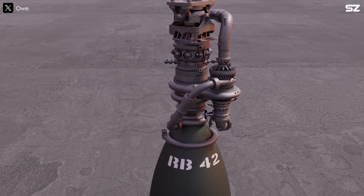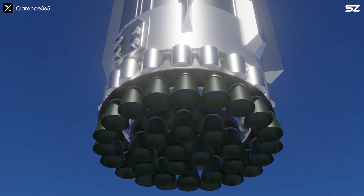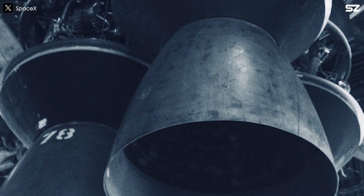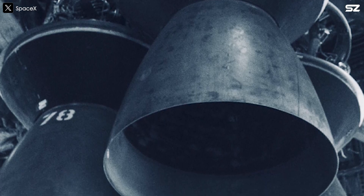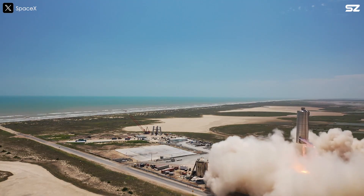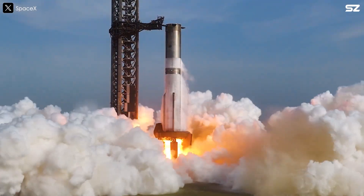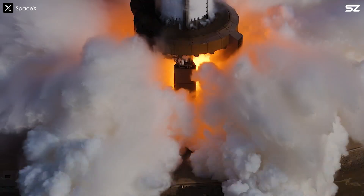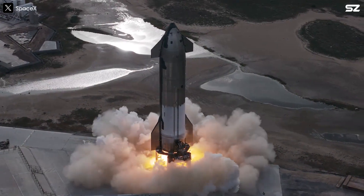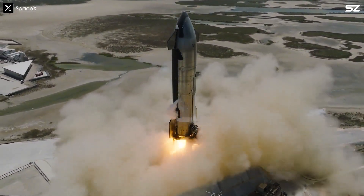Alongside the weight savings, Raptor 3 delivers a significant boost in performance. It currently produces 280 tons of thrust, with a target of 300 tons in the booster sea-level configuration. Unlike Raptor 2, which traded a bit of efficiency for raw power, Raptor 3 maintains the high specific impulse of Raptor 1 — 350 seconds — while dramatically increasing thrust output. Raptor 3 is indeed a great solution, but it is far from ready and SpaceX has decided to stick with Raptor 2 for Flight 9. So for now, they'll need to reinforce shielding, take every possible precaution to minimize the risk of fire and, realistically, hope for the best.